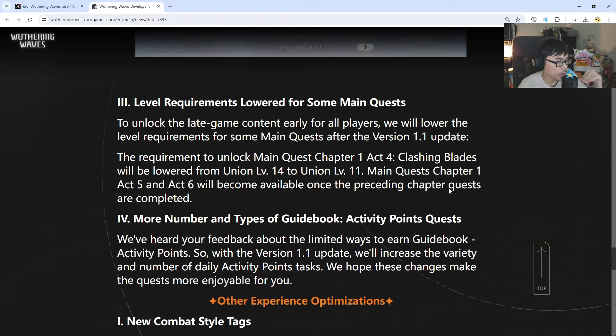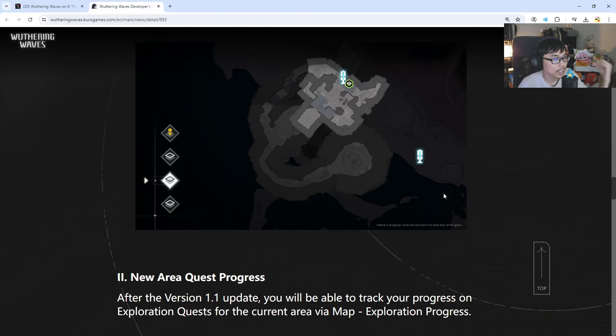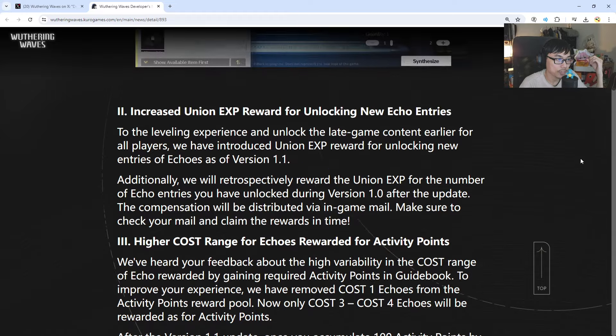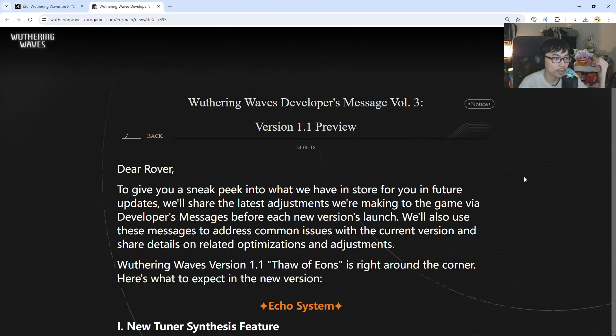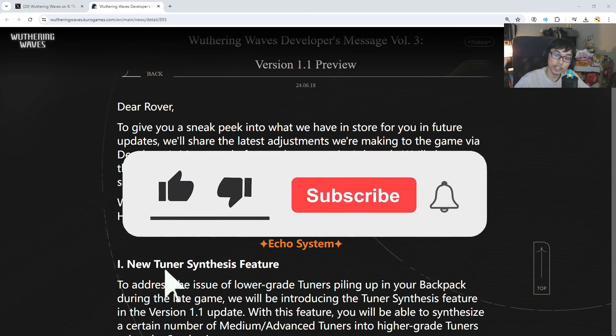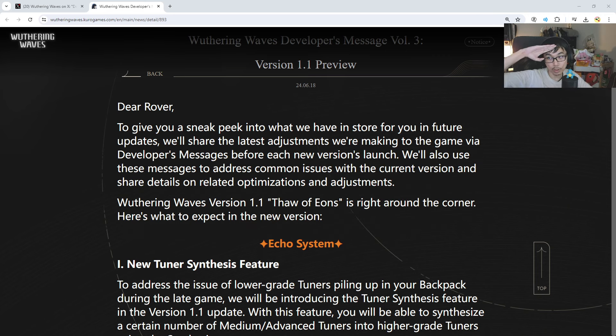Overall, I think version 1.1 is a good update to the game. What else could you ask for? As long as it's easier for you to farm your echoes, that's all that matters. Let me know what you guys think — I'm curious to hear your thoughts in the comments below. If you haven't subscribed yet, give this video a like and I'll see you guys in the next one. Have a nice day. Goodbye.